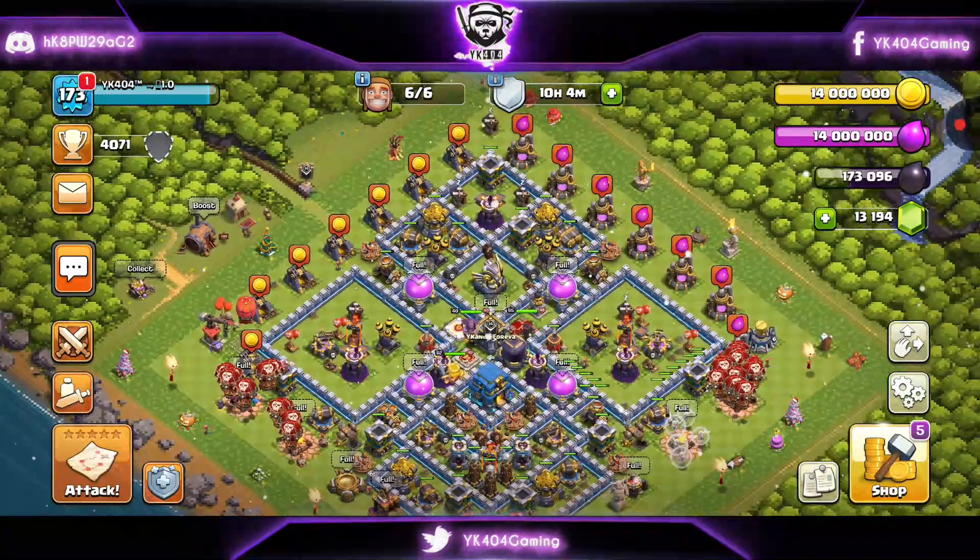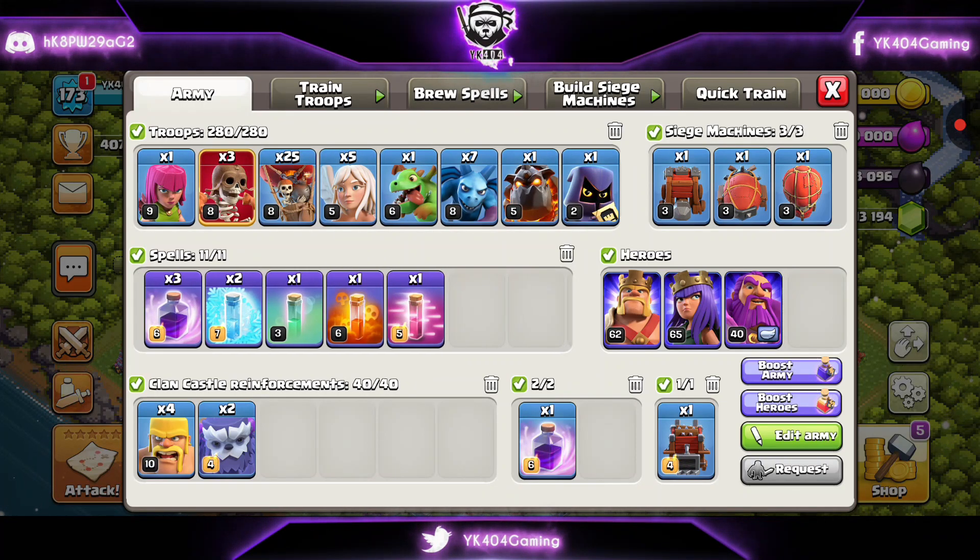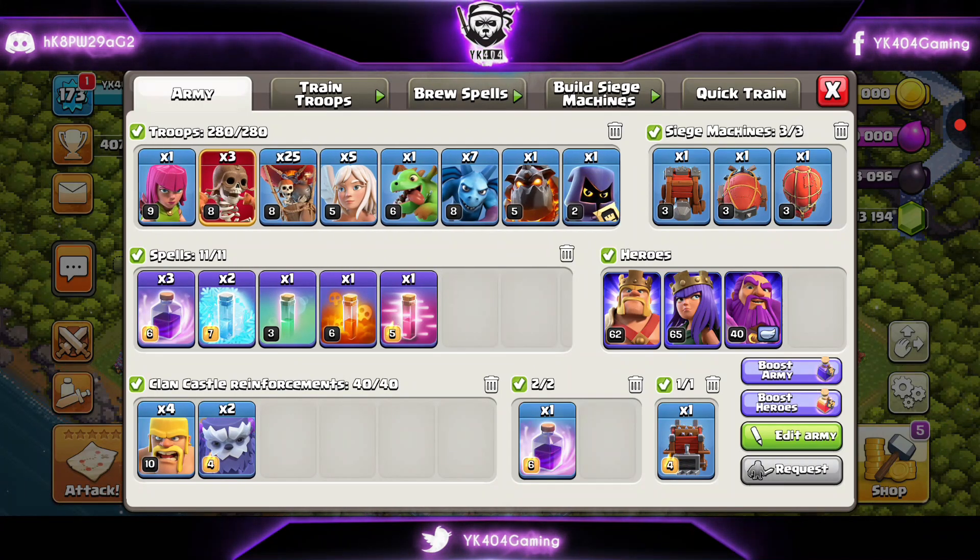What's up guys, YK44 back with you. Today we're going to look at some Queen Charge Lavaloon attack strategy for Town Hall 12. In this video you're going to learn how to do this strategy most efficiently and learn some tips and tricks here and there.